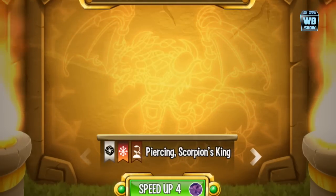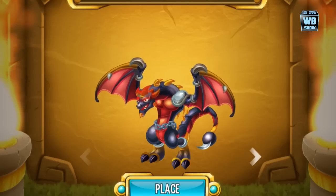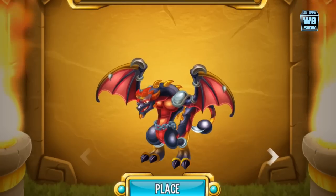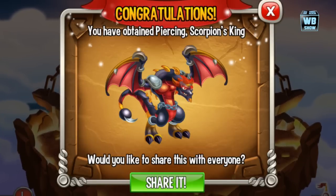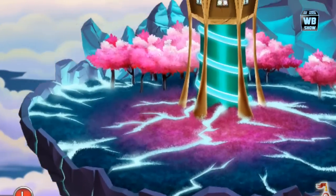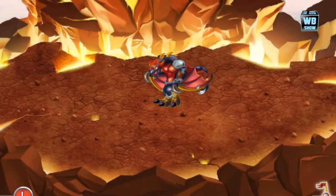It's going to take four hours to summon and only costs four gems to fast forward. Here it is — wow, this thing is so cool! This guy looks like the devil in my opinion. Of course it also looks like a scorpion, the Scorpion's King, which reminds me of the movie The Mummy Returns where a character was half scorpion. Let's place it into the island — the dragon turns into a meteorite and slams into the island. It looks like a human, unlike the other dragons which are all on four feet.